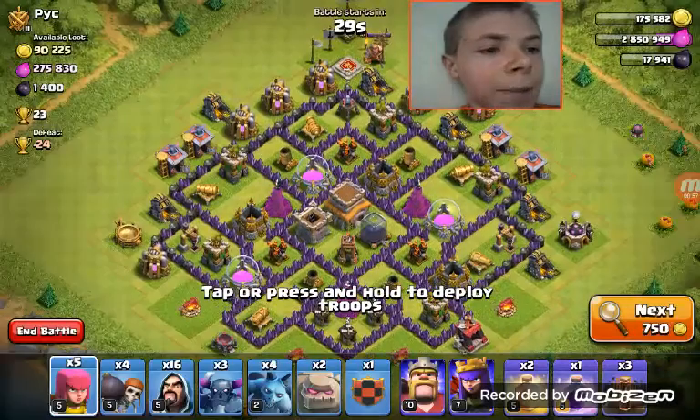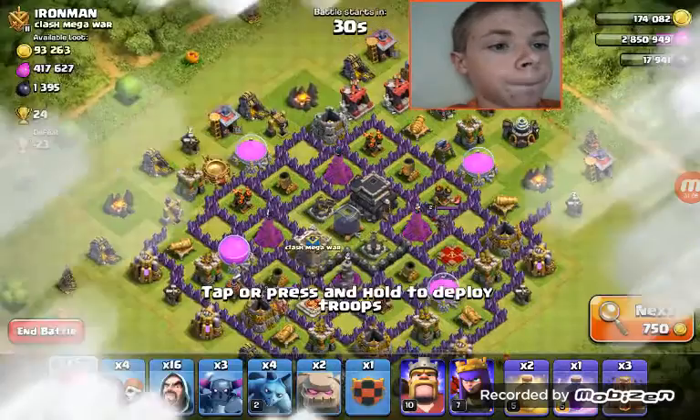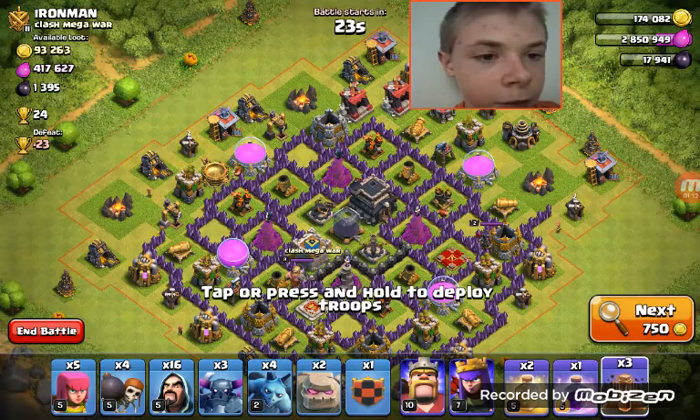I'm in Gold 2. The highest I've been is Master 3, and I'm in Gold 2 because I wanted to level up my Town Hall 9. I only attack bases that have a lot of elixir. This one's got a good one, so I'm attacking.